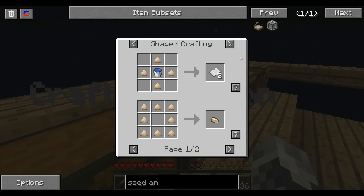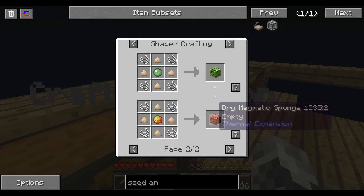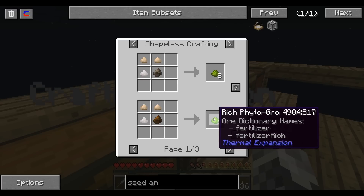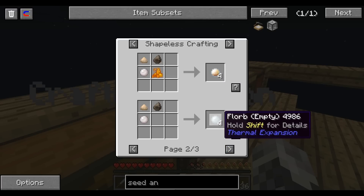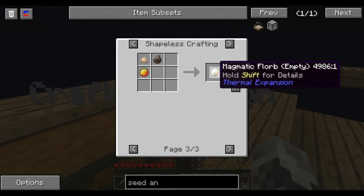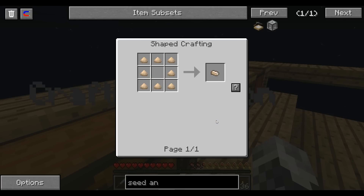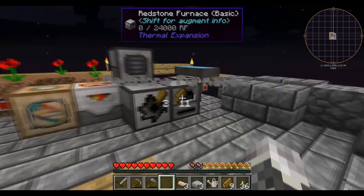This sawdust — I can use it for more than one thing. I can actually make sponges with it, which pick up water. I can make phytogrow with it, which is fertilizer — mixing saltpeter, sawdust, and slag and rich slag. And then there's compressed sawdust — oh, sawdust can make charcoal! Nice — extra sawdust for charcoal, not bad.